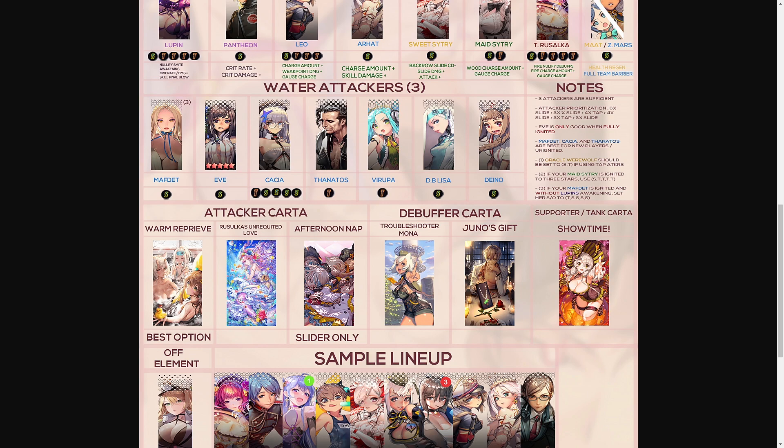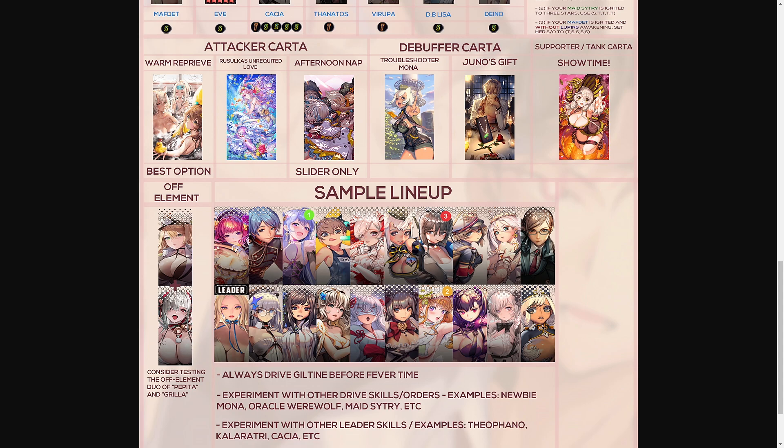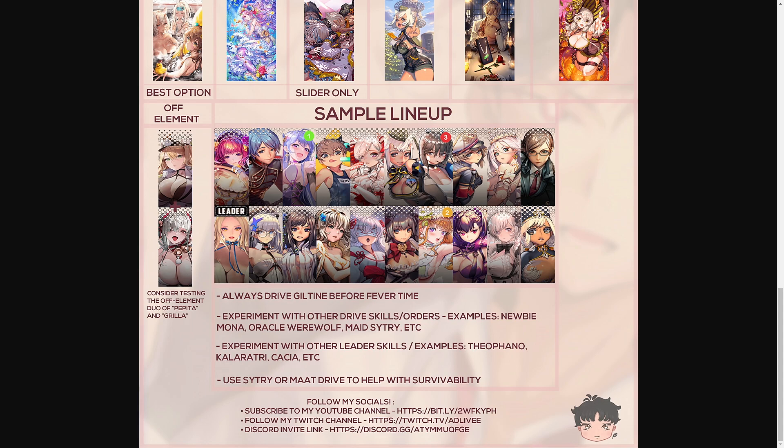For attacker cartas, Warm Reprieve is the best option. Rusalka's Unrequited Love is the second best, and Afternoon Nap is the last option for slider units only if you don't have the first two. For debuffer cartas, Troubleshooter Mona is first, and Juno's Gift — the new soul card arriving with the update — is the second option. For supporter and tank cartas, provide Showtime to as many supporters in the front row as possible for more sustainability.